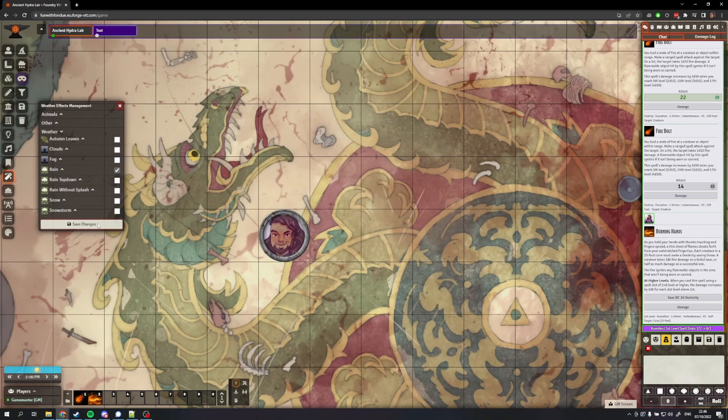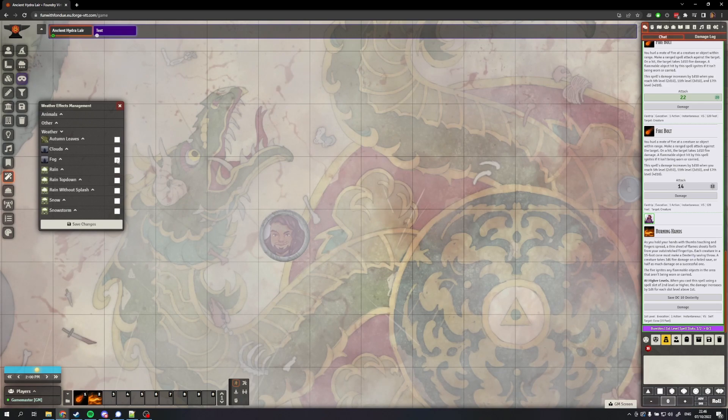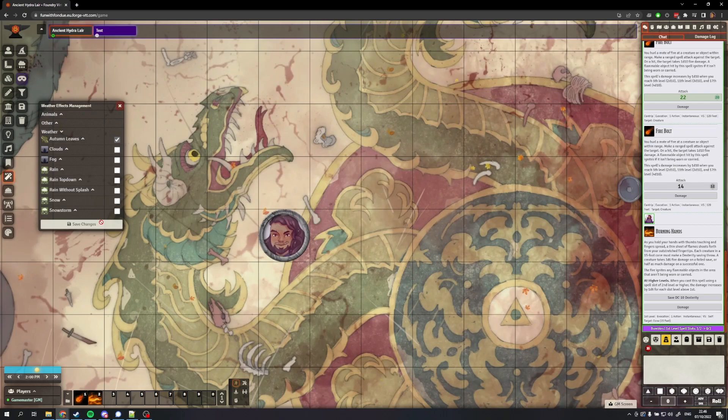Continuing with the effects theme, at number eight is FX Master. Where Dynamic Active Effects SRD was about effects for spells and features, FX Master is about environmental effects — rain, weather, time of day, seasons, underwater, and so on. You can add a rain filter to your scene, or fog, or underwater, or autumn, or bats. This creates a really nice theme to your map, adds a lot of feeling and drama to your scene, and they're very easy to toggle on and off.